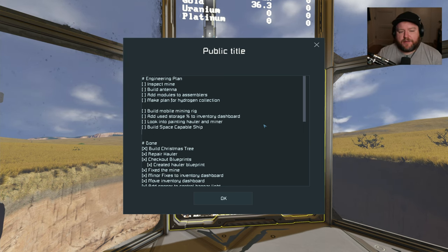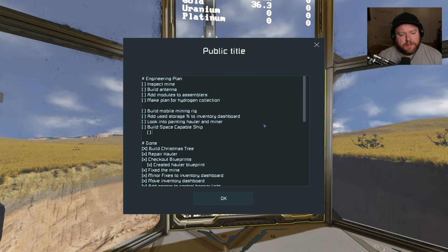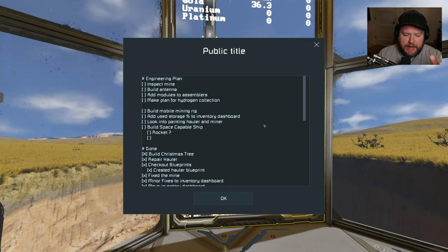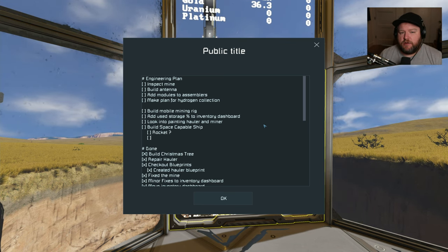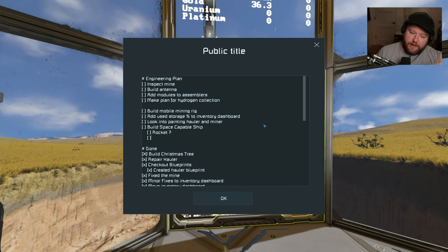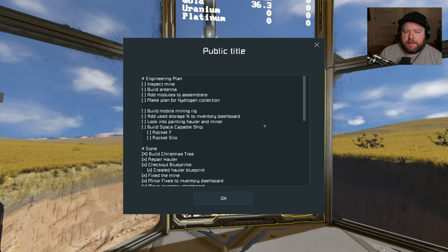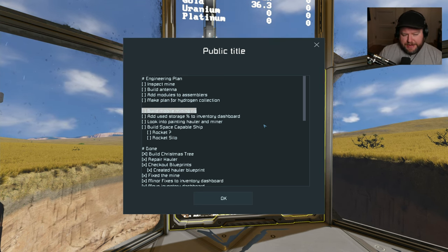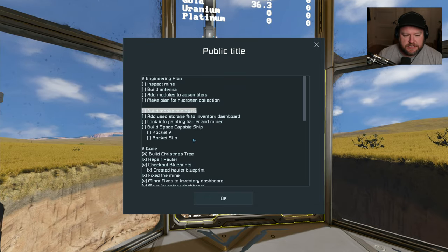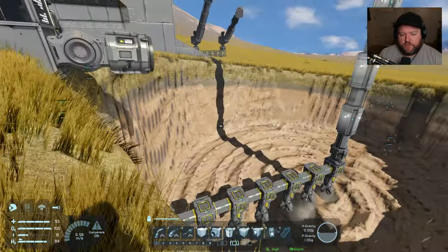In terms of building the space-capable ship, I have a couple of thoughts as well. I want to build a rocket — probably not the most common thing in Space Engineers, most people build sci-fi ships, but I find the idea of building a rocket enticing. I also want to have a rocket silo that I will build the rocket inside of, from where the rocket can launch and then come back and dock again. The mobile mining rig might actually be an important component, because it will allow us to relatively easily dig a big radial circular area wherever we want to build the rocket silo.